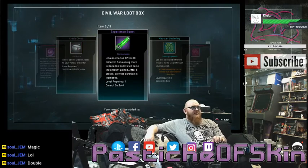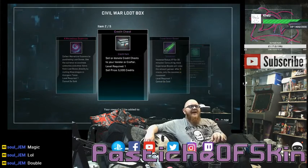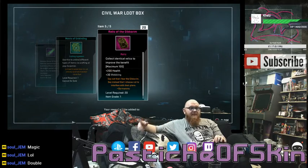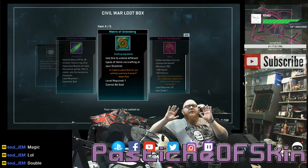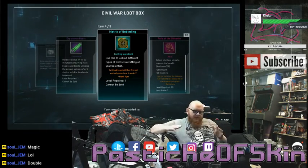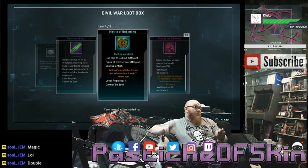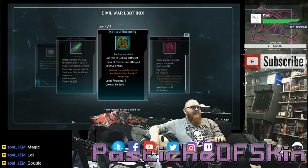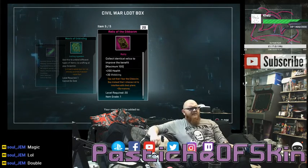Box nineteen: four Marvelous Essence, a credit chest for five thousand — garbage — an Experience boost, a Matrix of Unbinding — which can just go away — and twenty Relics of Xandar, which is nice. Matrix of Unbinding should not be in the loot table, Gazillion — take it out. Experience boost, a credit chest, and four Marvelous Essence. Box twenty: four Marvelous Essence, another garbage credit chest, another Experience boost, a Matrix of Unbinding, and twenty more Relics of Xandar. This is identical to the last crate we just opened.